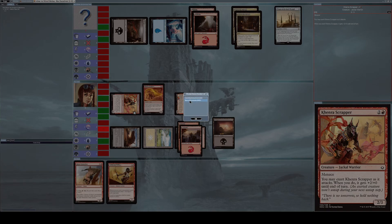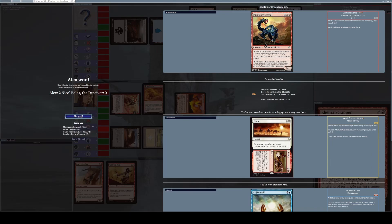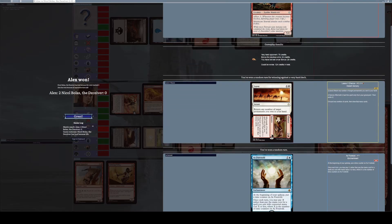I choose my booster rewards from Hour of Devastation. I get another Manticore Eternal and Leave//Chance. Leave is an instant costing one white mana and one other — it returns any number of target permanents you own to your hand. Chance, the aftermath flip side, costs one red and three other mana and is a sorcery castable only from the graveyard, allowing me to discard any number of cards then draw that many.